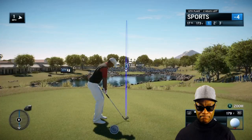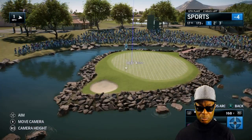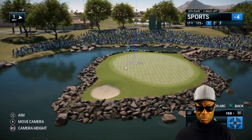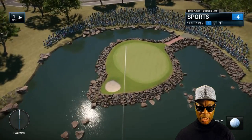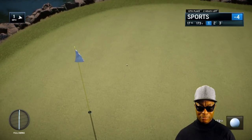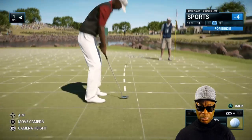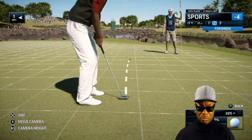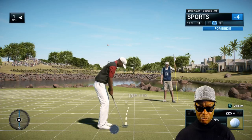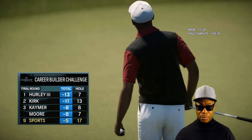Well we've arrived at Alcatraz — the signature hole here at PGA West. Get in the hole, get in the hole! They're gonna use every inch of it, Frank. Not just a player but an artist — just beautiful work right there. Moves into the top right — nice, baby!